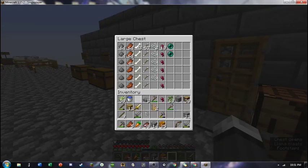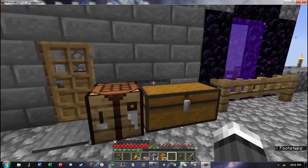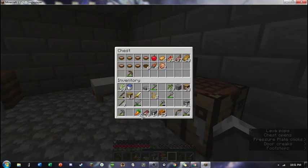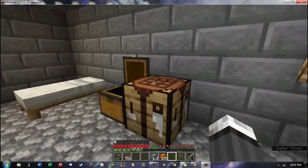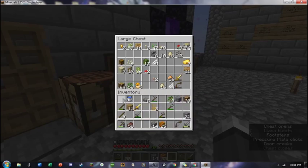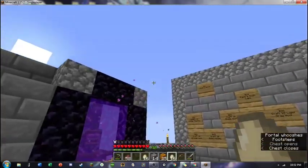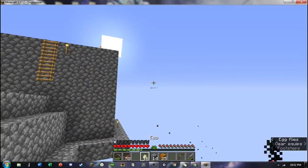We've gotten some more mob drops and cleared out our inventory quite a bit. We need to dump off the food — this chest will be the food chest. I'll keep the steak on me for actual food supply. Sugar cane can stay here, and eggs are just a waste of space. We already have plenty of chickens, so these won't be missed.